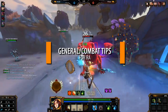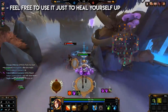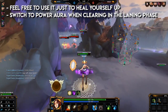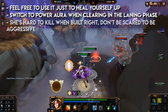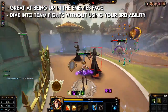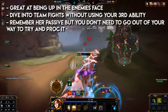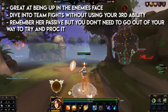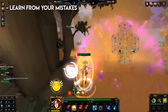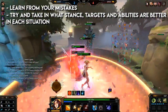General combat tips for Amaterasu. If you're not using your first ability for anything specific anytime soon, feel free to use it just to heal yourself up, especially in the laning phase when it's quiet. Switch to your power aura when clearing in the laning phase. Amaterasu is pretty difficult to kill, so don't be scared to be aggressive — she's great at being up in the enemy's face. You can dive into teamfights without using your third ability if you have enough movement speed plus your first ability's movement aura. Remember her passive: if you can hit three autos on a target, they receive a debuff — try to do this when you can. Learn from your mistakes and try to take in what situations are better for each stance and when you should risk it for the tick heal.